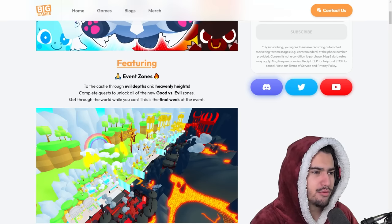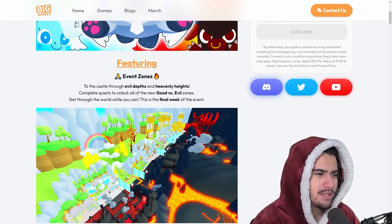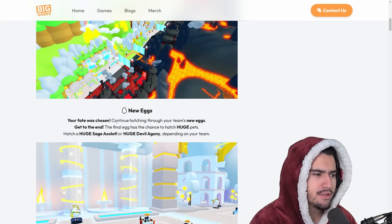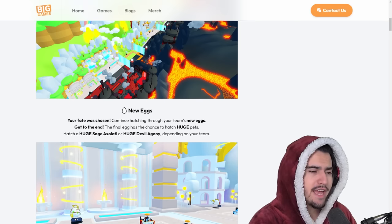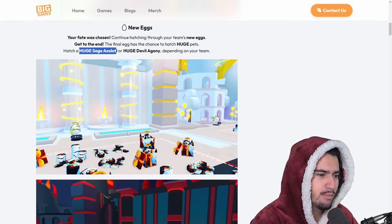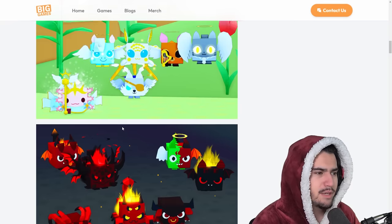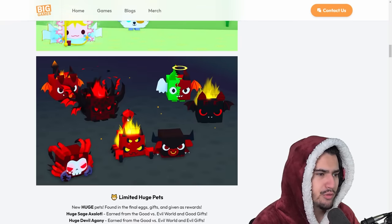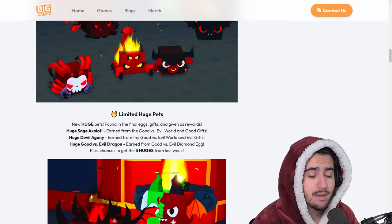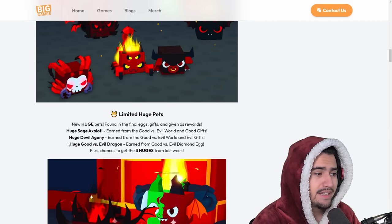It says 'to the castle through evil depths and heavenly heights' - complete quests to unlock all the new good versus evil zones. Continue hatching through your team's new eggs; the final egg has a chance to hatch two new huge pets: the Huge Sage Axolotl or the Huge Devil Agony. Both teams will get a new huge.